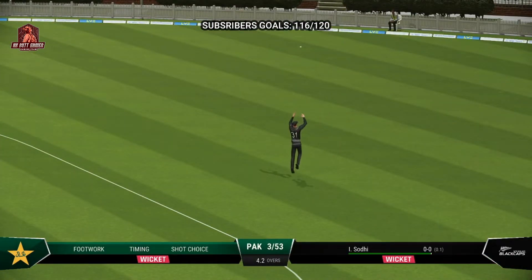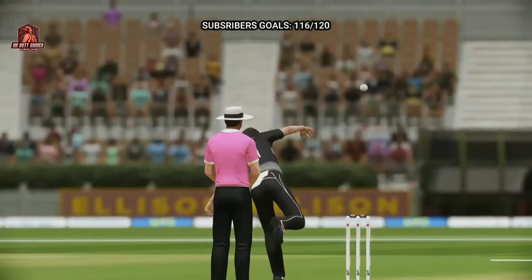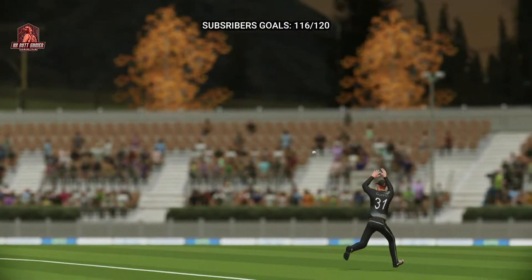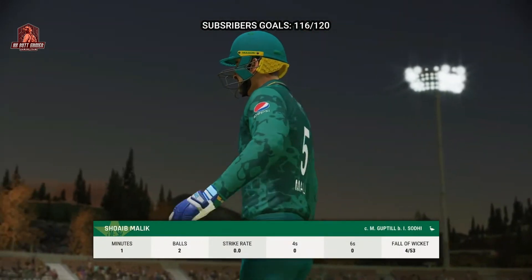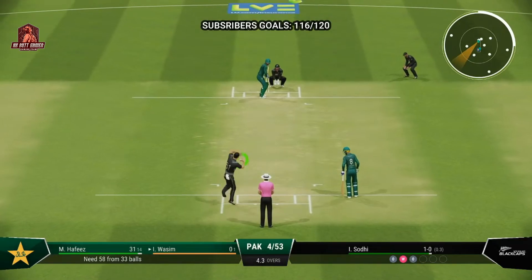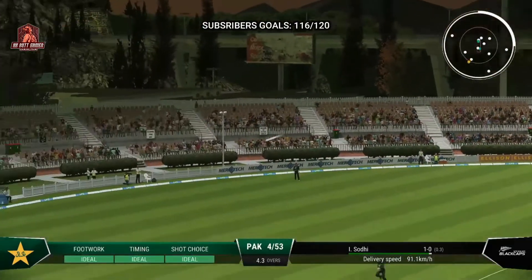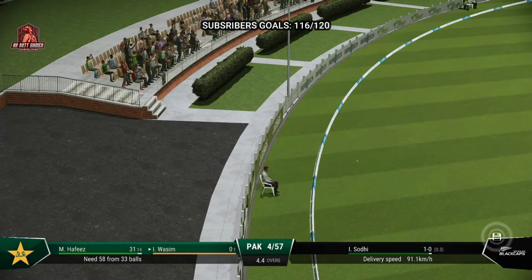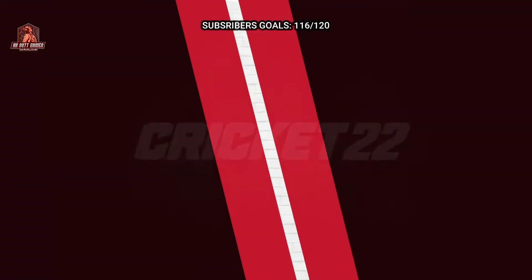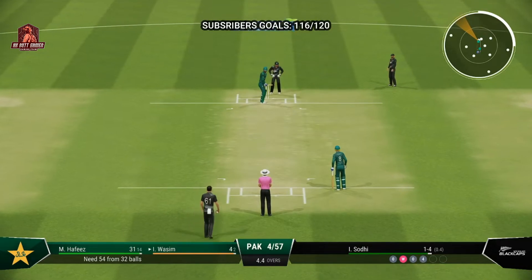That's out — another one gone, the fourth wicket. Nice shot — nothing really wrong with the delivery, got onto the front foot and found the space to get that one to the boundary. A boundary off the last ball — is it a sign they're trying to push the run rate?